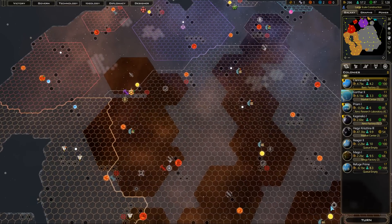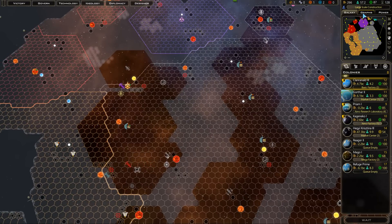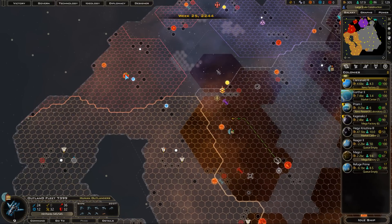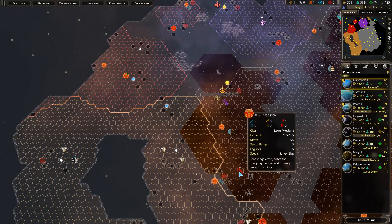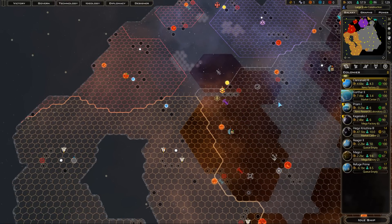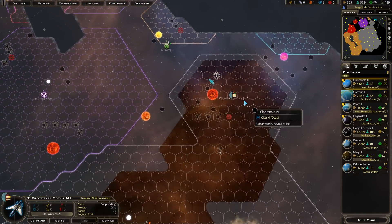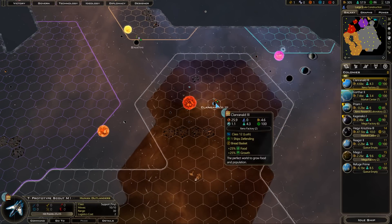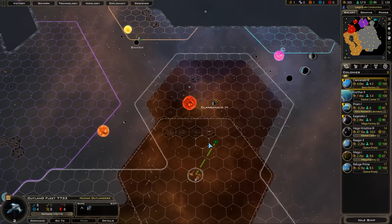Welcome back to our Let's Play of Galactic Civilizations 3 once again, folks. Today we are hopefully going to start the offensive on the Idrinsk Empire, I think. We were able to fend them off last episode, scored at least three of their ships, and we took down one of their planets, which was very, very nice.